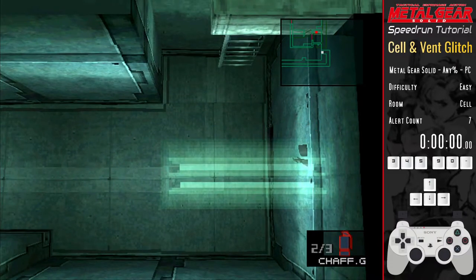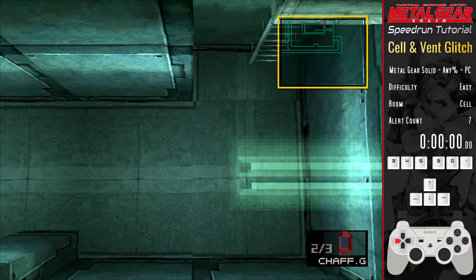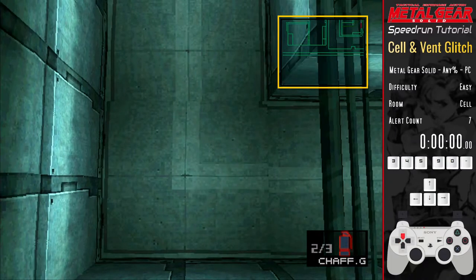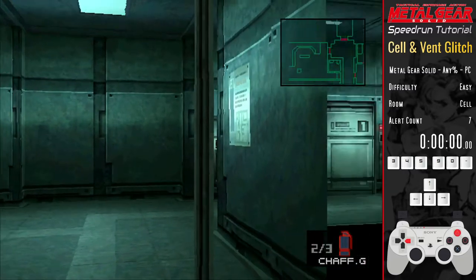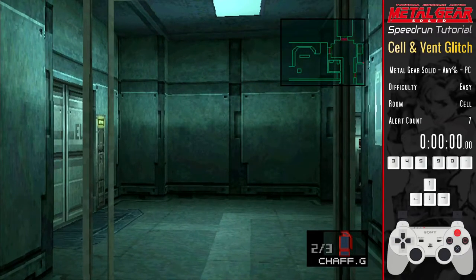From here you're trapped out of bounds — once the vent glitch is performed it can't be reversed as you have no way of getting back into the vent. So using the radar as a guide you run down, left, and up left towards the door to the medi room. Any door in the game that loads you into a new room has a small trigger area behind it, and it's the act of Snake moving into that trigger area that causes the room transition, not the act of Snake going through the door.